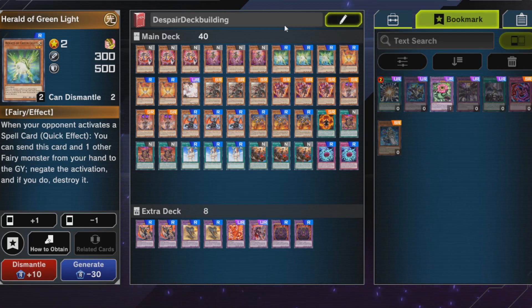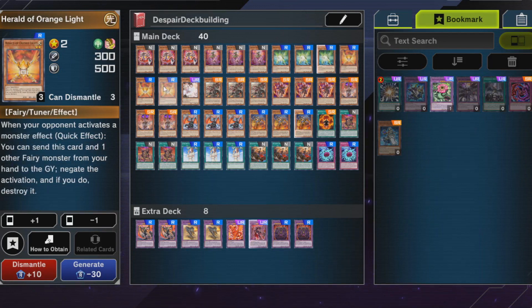Most budget decks want to make sure your opponent doesn't FTK you. If they kill you on their first turn and you don't play many hand traps — which budget decks don't because they're all ultra rares — then this version at least has some cards that can do something about it. It fills up your graveyard, and some cards have graveyard effects, so it's not completely wasted, though you may lose resources. But you might net one or two wins by disrupting your opponent's combo.